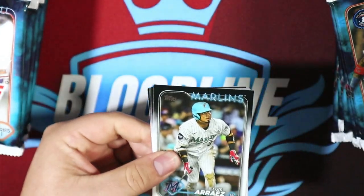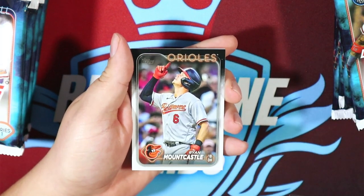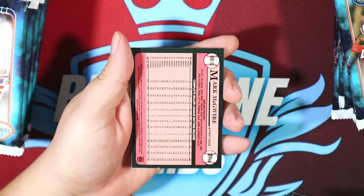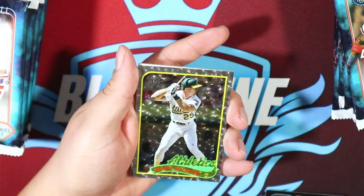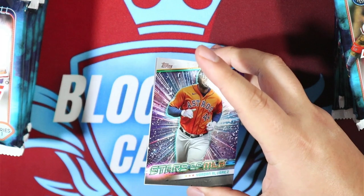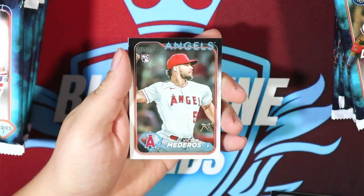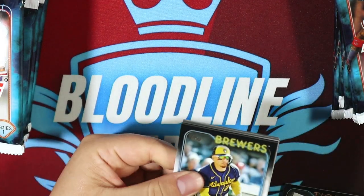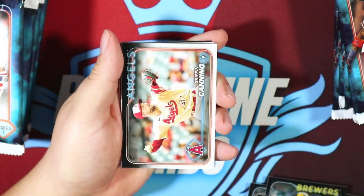I'm going to go through it kind of fast since we have seen these before. Let's see who we can pull — Evan Carter is one I'd love to get. Ooh, nice — Mark McGuire. There's the 89 foil board insert they were talking about. Nate Lowe, Pete Alonso. I don't know if those are one per box, one per pack, or one per case — I don't know how rare they are. The Mark McGuire isn't numbered or anything, but nice little cards nonetheless.